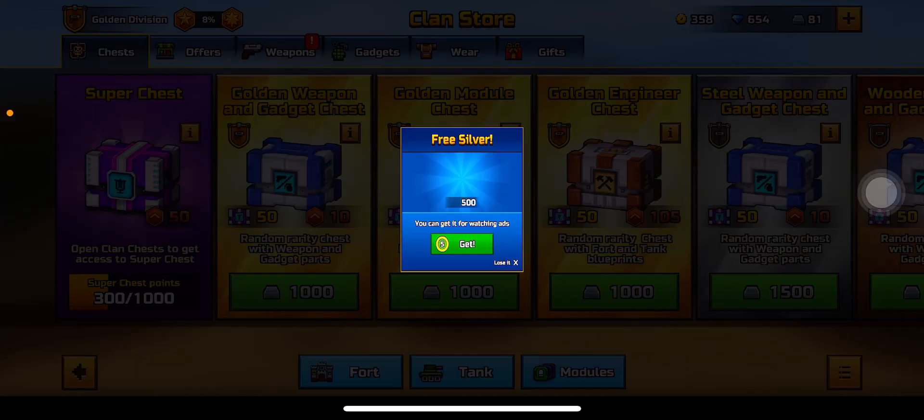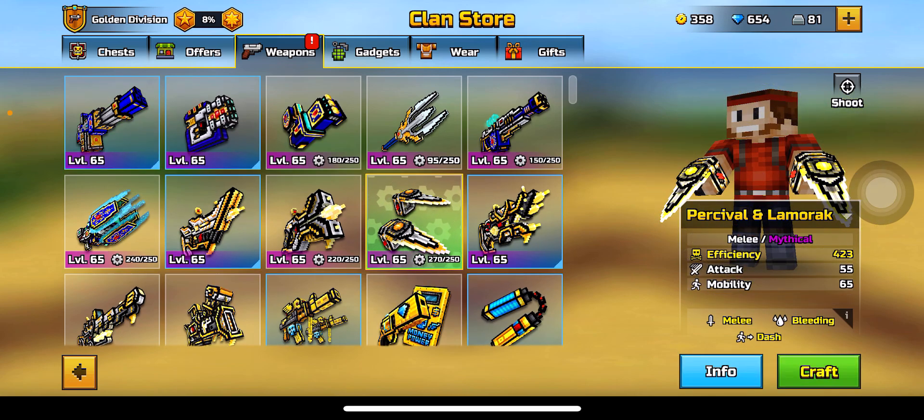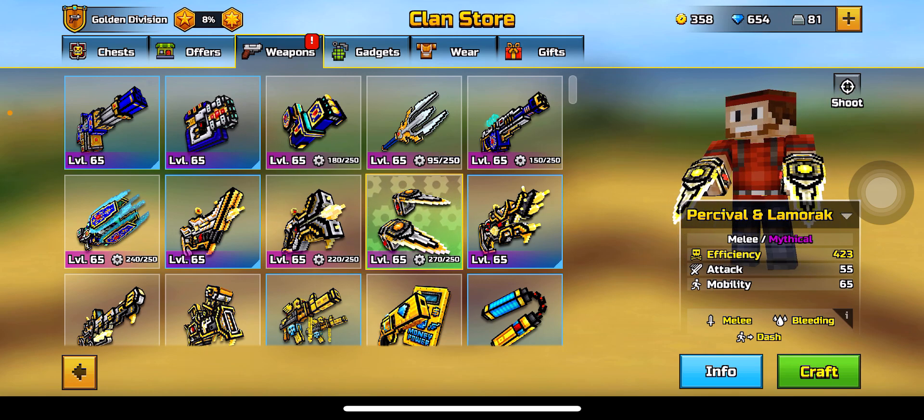In this video, we're covering another weapon you can obtain within the clan store — that is the Percival and Lamarack, a melee weapon with bleeding and dash. This is a lot like the thermal ultra scythe but a tiny bit worse, I think.